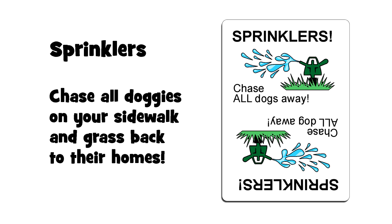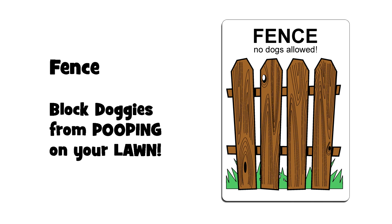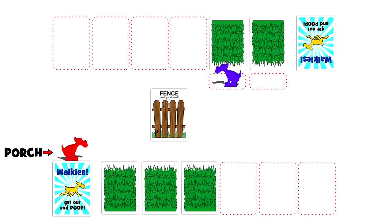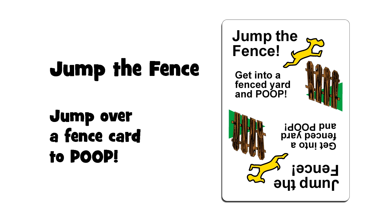Sprinklers: like a garden hose, it can only be played while a doggy is pooping on your lawn. It sends them home, but also sends all the doggies on your property — whether they're on a sidewalk space or your grass — home as well. After playing, place it in the discard pile and draw a new card. Fence card: place this in front of your grass cards to keep doggies off. It remains for the entire game. If a doggy is already on one of your sidewalks, it can be placed between the doggy and the grass card to stop it from getting onto your lawn.